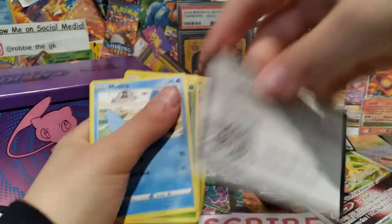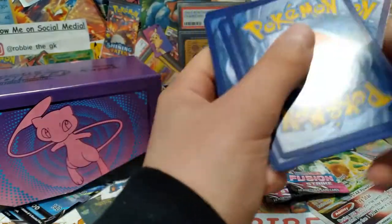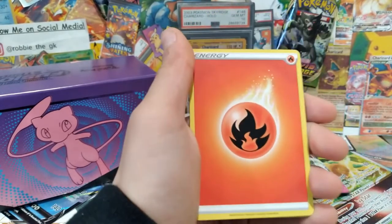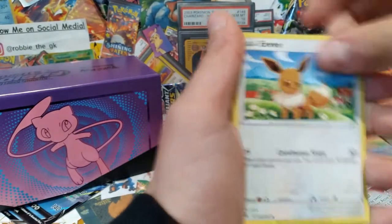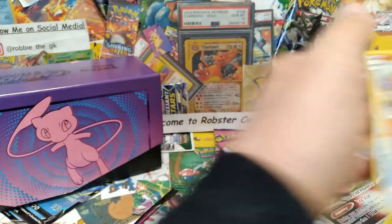Code card. Fire Energy. Eevee, Shellder. Shellder is in reverse - we have a non-holo Cloyster.